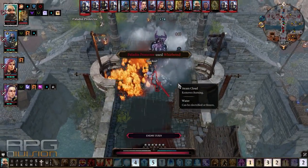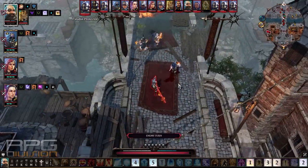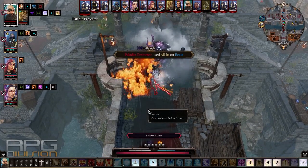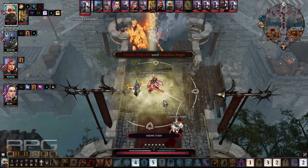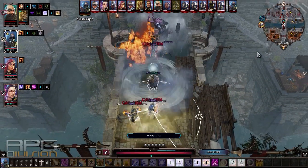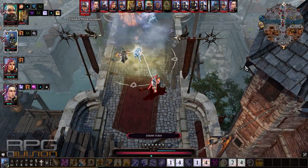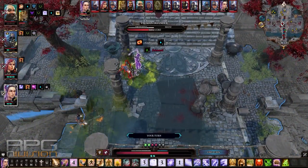This tank guy can take a ton of hits, so I'm not worried about his survivability at all. I think it's time to unleash hell upon them. I could use thunderstorm and it would clear all of them quickly, but I don't want to — you won't be able to constantly use three source points in every fight, so there's no point showing that.